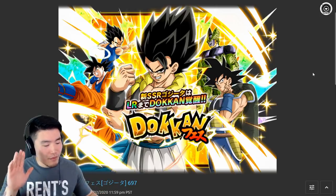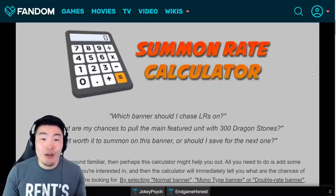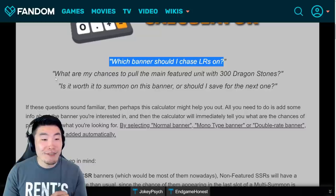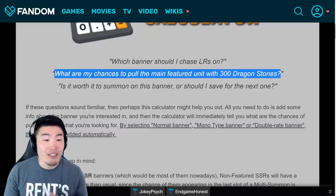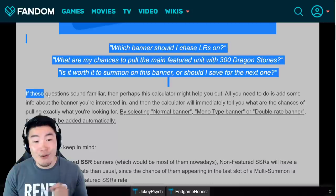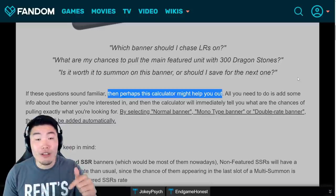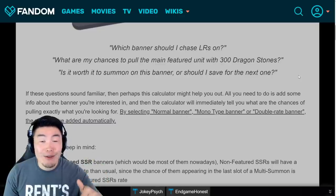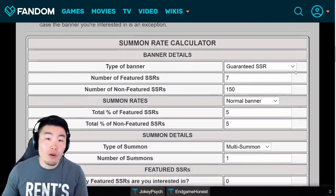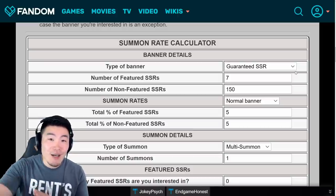In order to attempt to answer that question today, we're gonna use a wonderful tool on the Dokkan Wiki called the Summon Rate Calculator. It addresses questions like: which banner should I chase LRs on? What are my chances to pull the main featured unit with 300 stones? Is it worth summoning on this banner or should I save for the next one? If these questions sound familiar, then perhaps this calculator might help you out. I'll put a link in the description below.